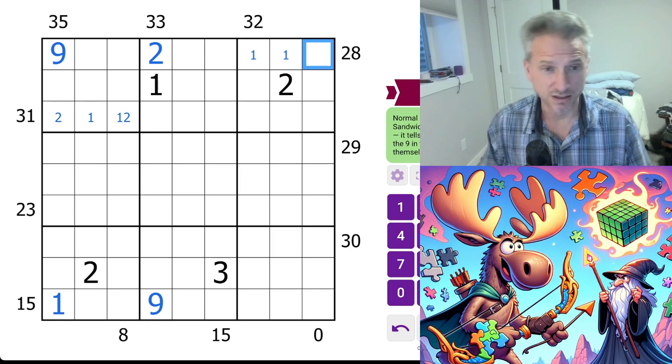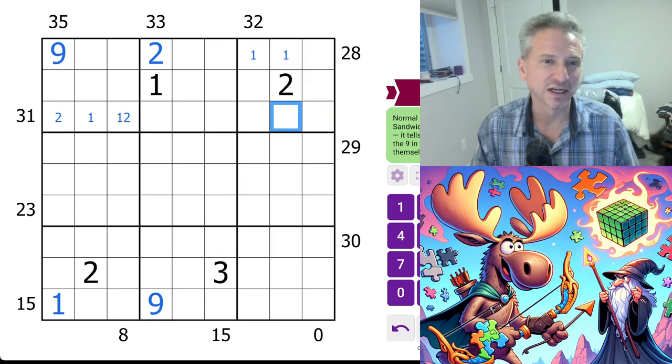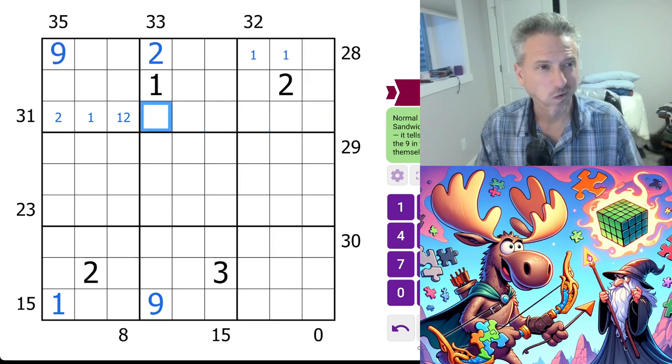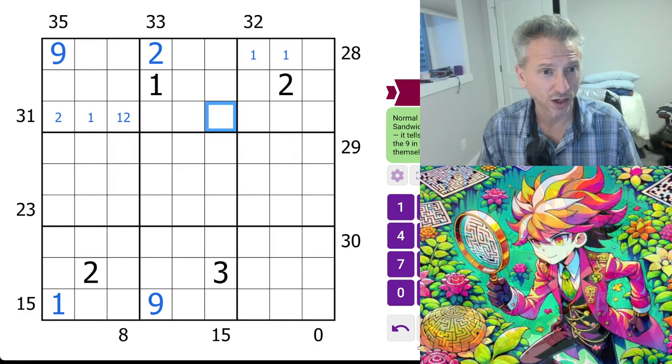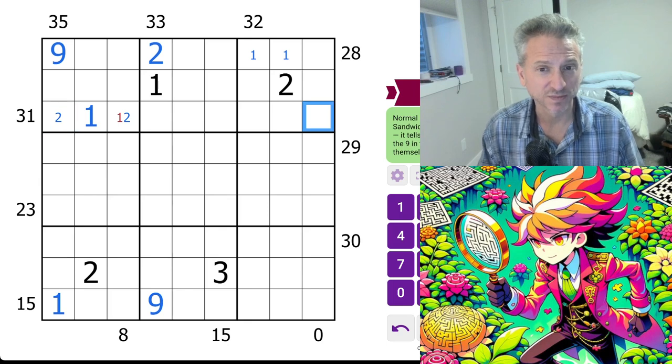So we know the one is here. This is going to be a nine, and all it can be is four-nine-one-four. Can't be three-one, can't be two-two. So there's one, there's nine. This is four, this is two.